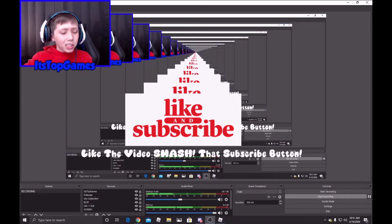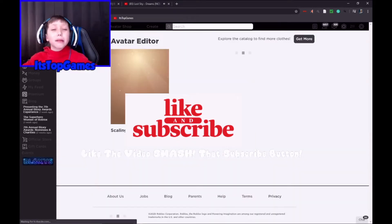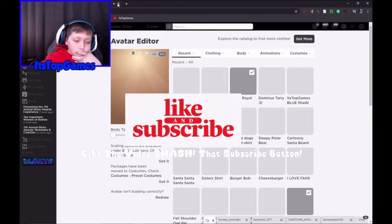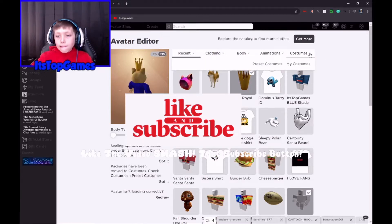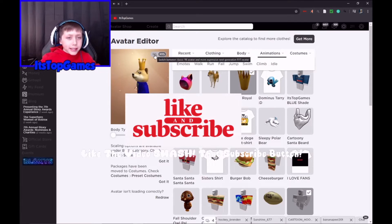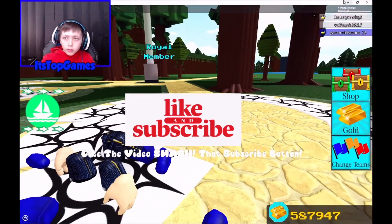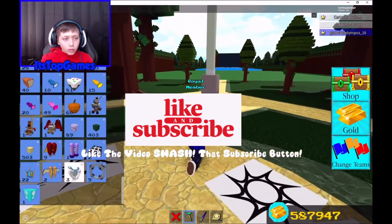Oh, that's why the lighting's bad — I forgot. There we go, now the lighting looks a little better. I'm going to go to my avatar — it's either my animations or... wait, I don't know if it's my animations or not. That's my old shirt I made. I think it's my animations. Maybe it's R6 — it could be that. So I'm just gonna do that, and maybe it'll change something.